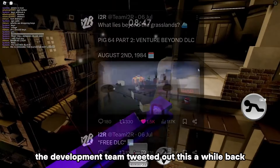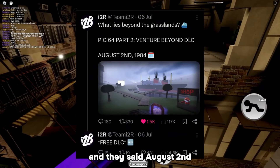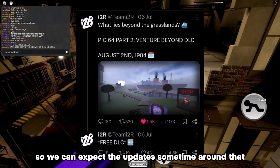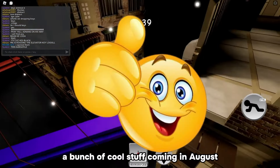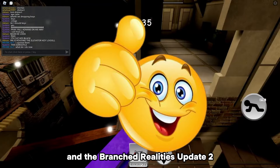Now for the release date — the development team tweeted out this a while back, and they said August 2nd, so we can expect the update sometime around that. A bunch of cool stuff is coming in August, such as the Build Mode update and the Branched Realities update too.